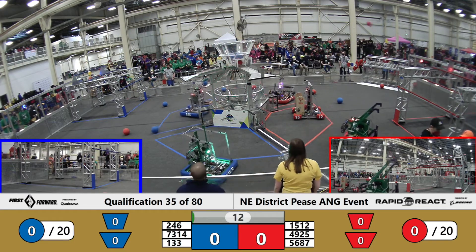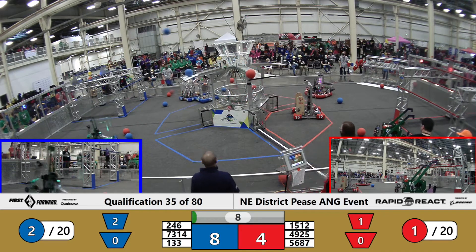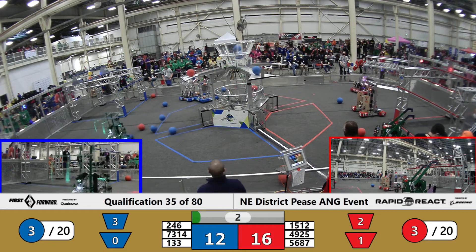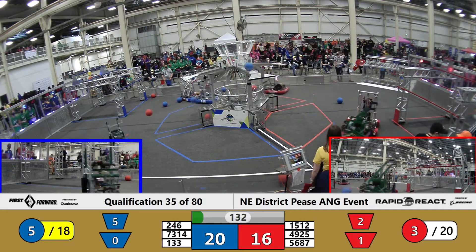They're off. Burt getting two blue cargo in the upper hub. Outliers trying to catapult another red cargo in. Both alliances scoring quickly. Blue Alliance, another two pieces of cargo for Burt. And a downtown shot for the Outliers.